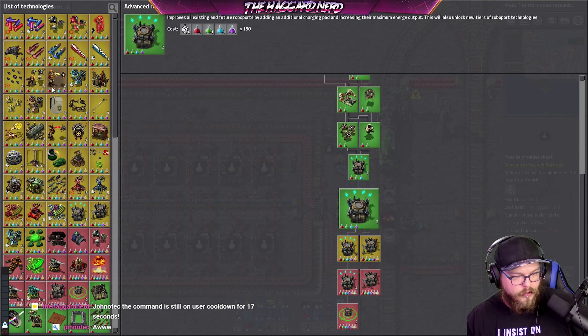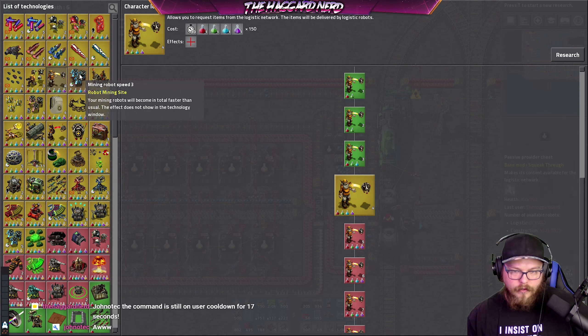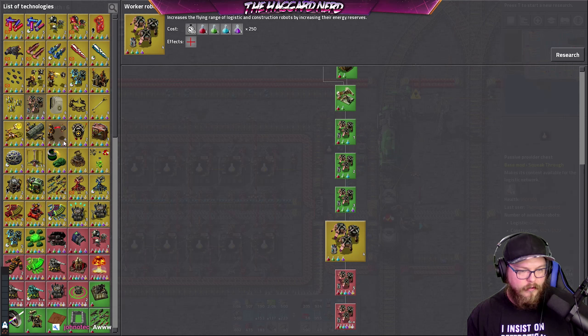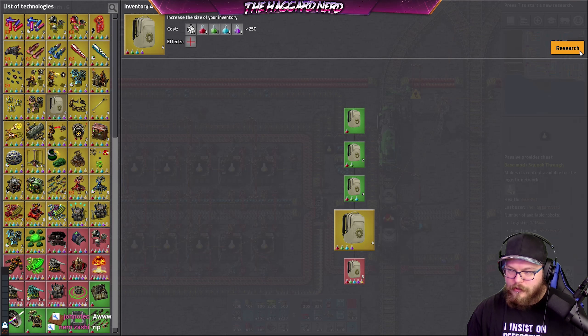Sweet, we now have purple and yellow science going. It's not ideal for fast, huge size and speed, but it'll be alright. Worker robot power cells would be nice — inventory might as well.